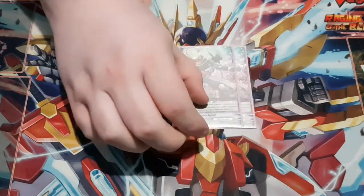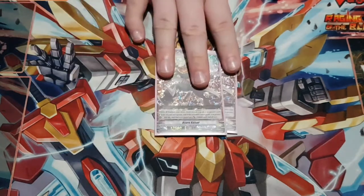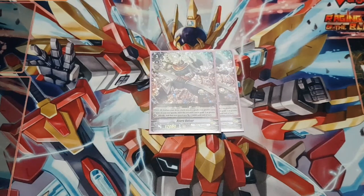To back her up on the vanguard, I run two copies of Ashura Kaizer — you can easily bump this up to four if you want. Its skill is: when you drive check a Grade 2 or greater card, stand one of your rearguards, and if the revealed card happens to be Grade 3 or greater, you can counter blast 1 and give the stood unit 10,000 power. So any Grade 2s or 3s and you get a free re-stand, plus with a Grade 3 you give that unit 10k as well. It's a great free re-stand option and works really well in a budget build.